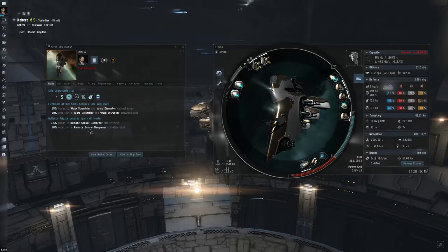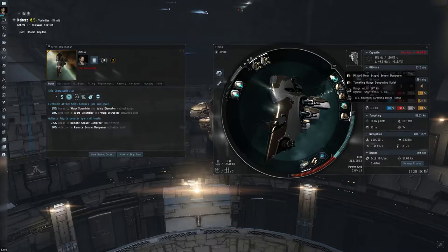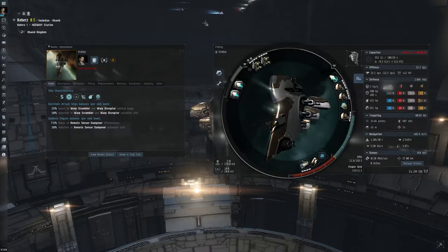So with the triple damps on there, you're going to be reducing their lock range down quite a lot. Really good targets to hit with the Keres is anything that's going to put a needle in the side of your composition. So anything that has lots of webs in range, like a Huginn, is a really good target. Maybe a Falcon, something like that. E-war is usually a good thing to go for.